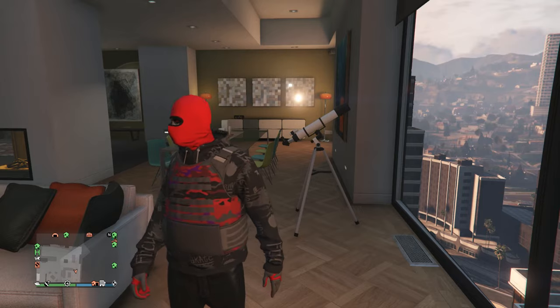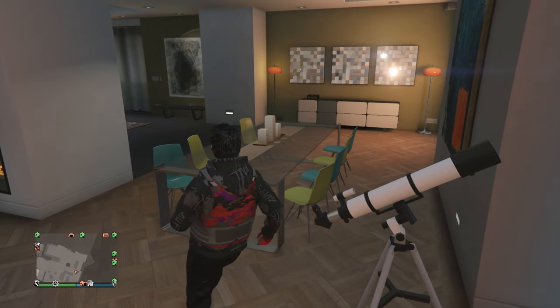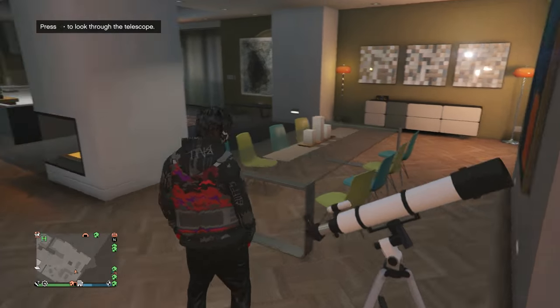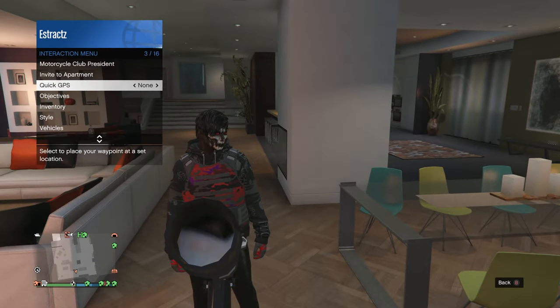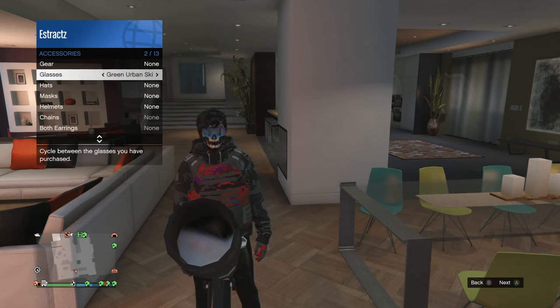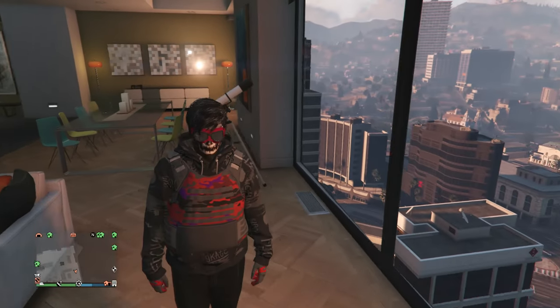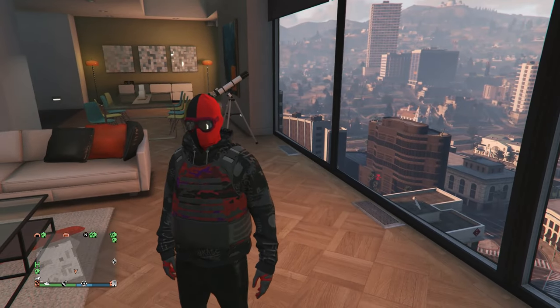After you get to your apartment, head to the telescope and do the telescope glitch. Run past the telescope and hit right on the D-pad. You'll see that your character's mask comes off. Pull up your interaction menu, scroll down to style, scroll down to accessories, and scroll through your glasses until you find the ox blood outlaw goggles. After you find the goggles, walk away from the telescope and the mask should combine with the goggles.